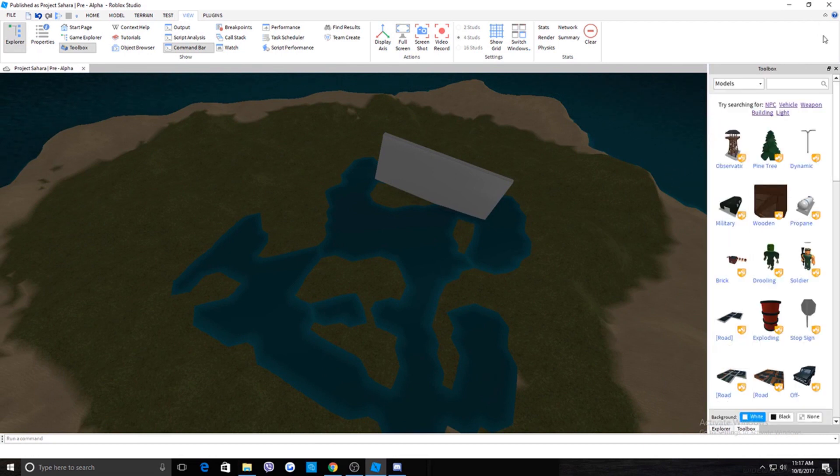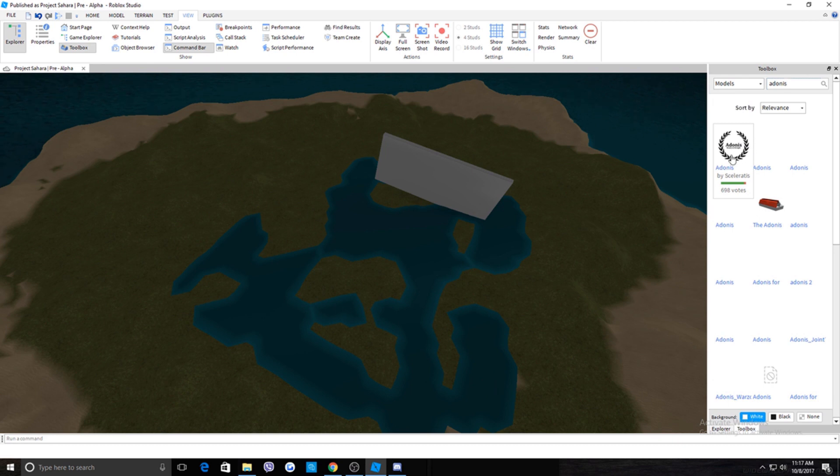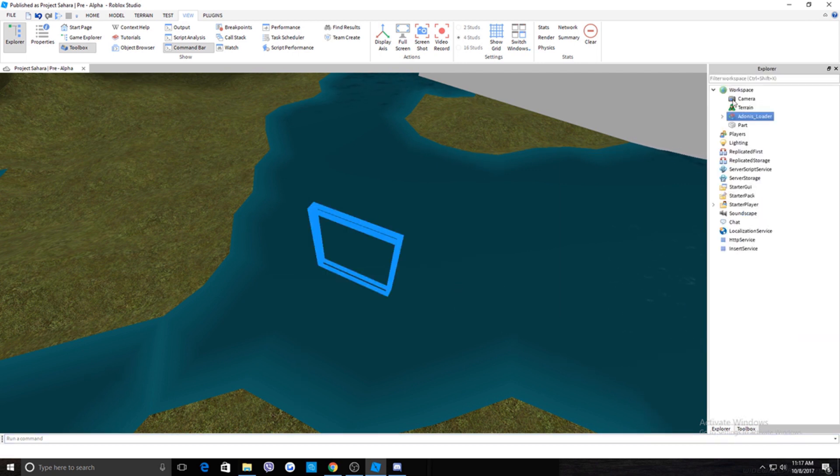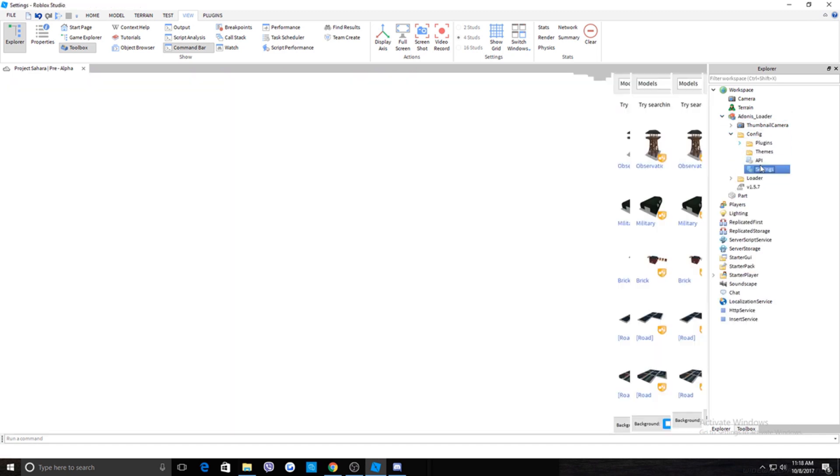To get Adonis Admin, go into Toolbox and type in 'Adonis.' The first result sorted by relevance is the one you want. Click the icon and it's now in your game. Open your Explorer, find it, click the arrow button, then click on Config, then Settings.